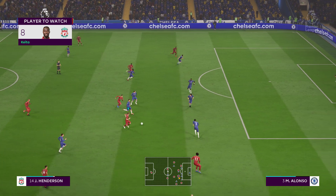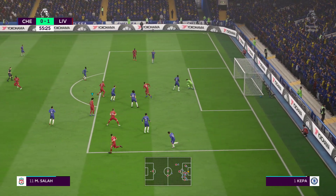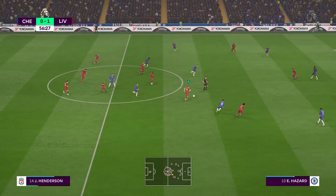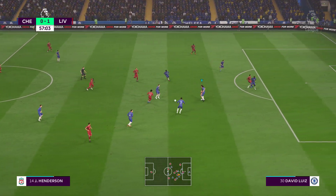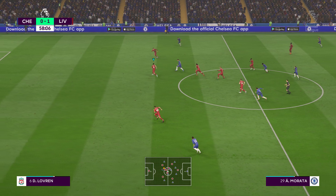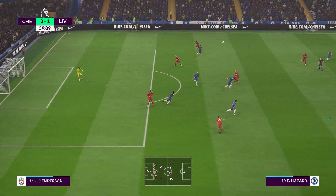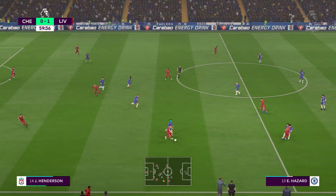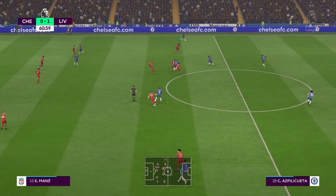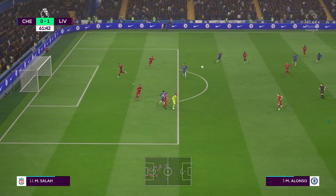The player featured here has done well and certainly been an influence on this first half — he played really well. He got himself another shot, and that's great work by the goalkeeper. Roberto Firmino saw the pass coming and got there first. That's not so much an interception as a poor pass. Azpilicueta involved — turned aside there by the keeper.